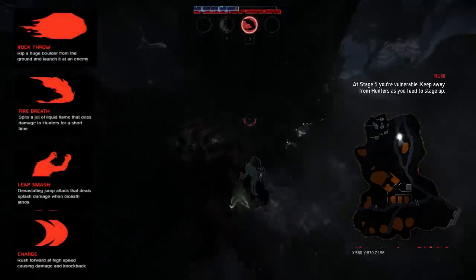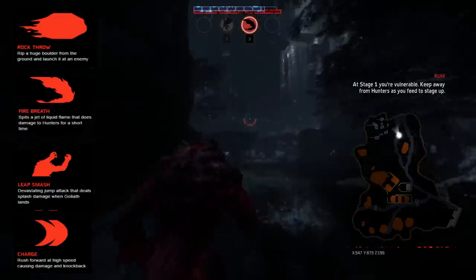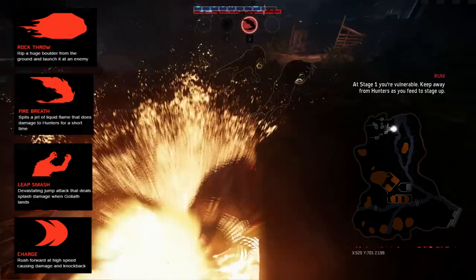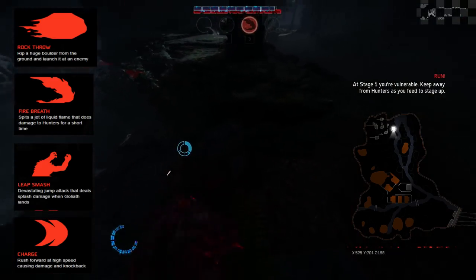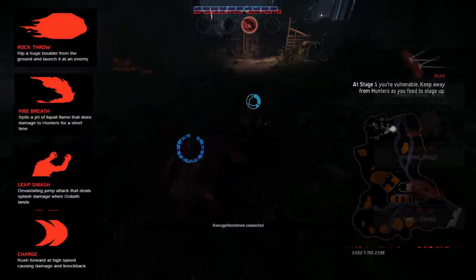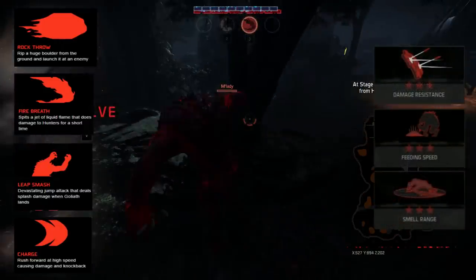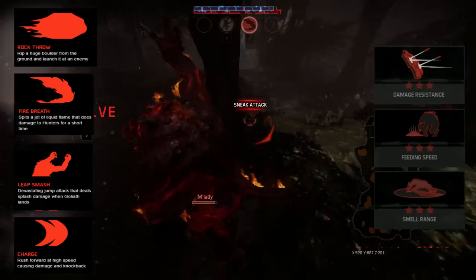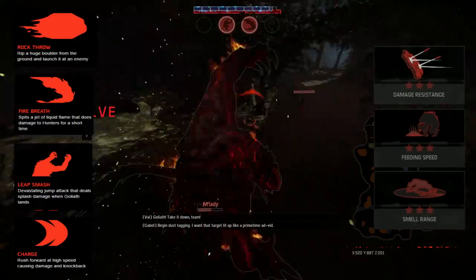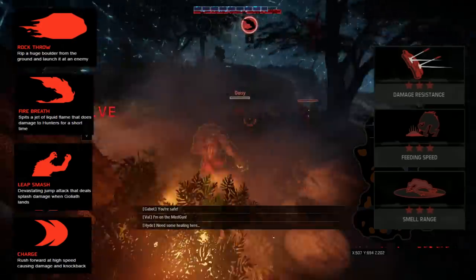Usually I start with Leap Smash with two points in that, and Flame Breath. The reason I do this is because Leap Smash is incredibly effective at clearing the neutral monsters that you need to eat to evolve, like you see me doing here. It's also a very powerful tool when fighting the hunters, and Flame Breath gives you utility with its range and is good for silently clearing neutral monsters. Sometimes I take Charge for extra mobility if I want to try a style of running and eating constantly, but for most of these videos I'm going to be sneaking, so you'll see me take Leap Smash and Flame Breath.